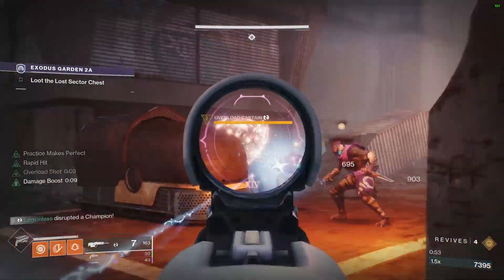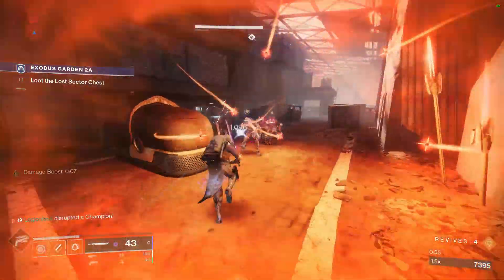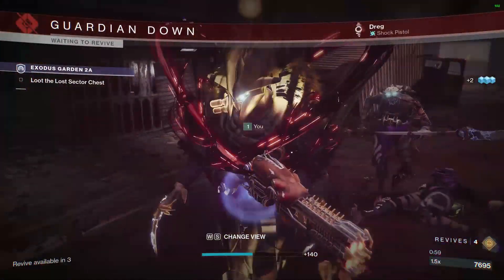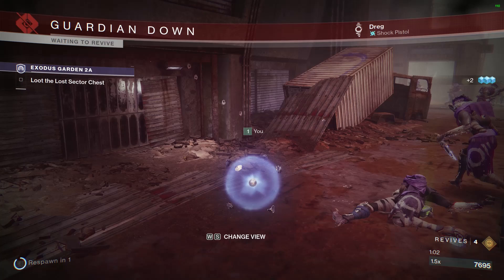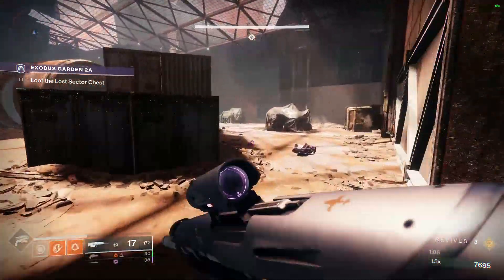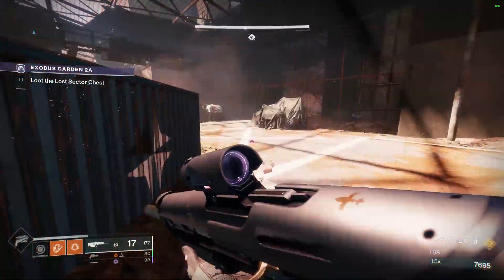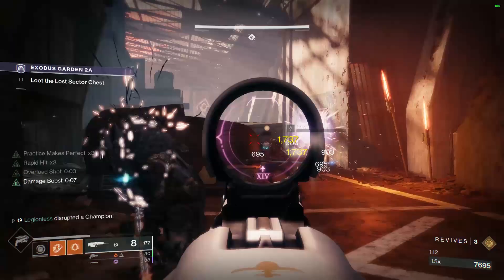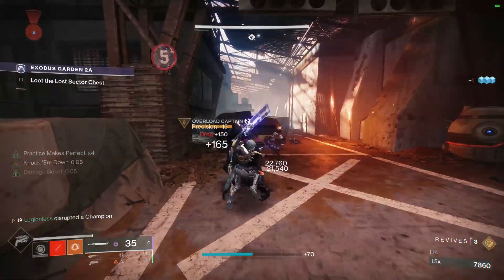The only elemental shields in the legendary lost sector are void shields, so you'll want to run either a void heavy grenade launcher, like the Crowd Pleaser from Gambit — I have a video linked in the description showing the best roll you'll want to farm for — or you'll want to use the Commemoration void heavy machine gun from the Deep Stone Crypt raid. Both of these will help you pop void shields without needing to get up close.